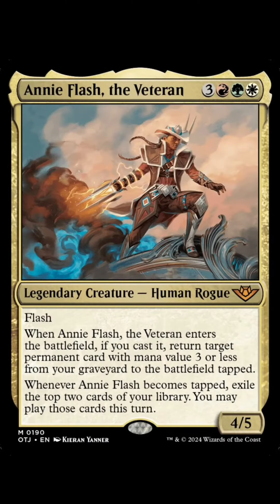Annie Flash. This card seems kind of mid to me. Six mana, you get to reanimate something small, and whenever it becomes tapped you exile the top two cards of your library — you may play them this turn.